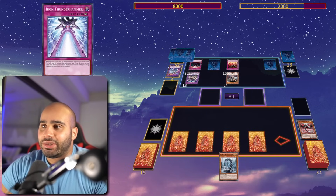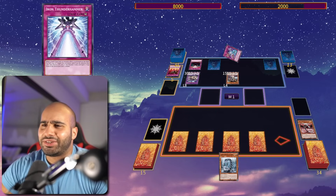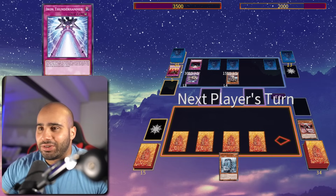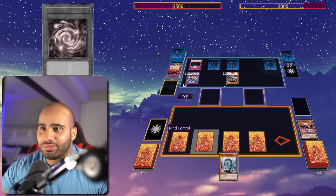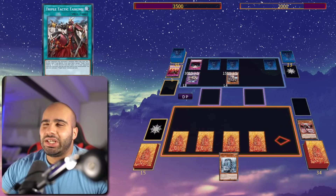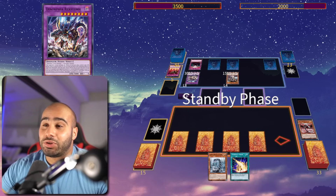End of main phase, summon the Rextrum, and then that's it. I would've summoned the other guy — the Cat something — and then summon the Rextrum off of that. And also, I take a little bit of damage, which is not enough because I am still alive. I'm pretty sure this would've been game if he summoned the other guy — would've had 3,000 attack. I might've survived with like 500 life points, actually.